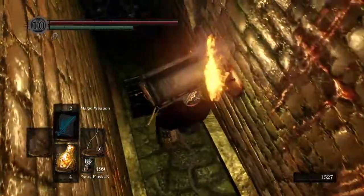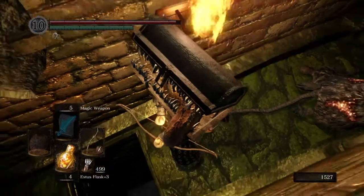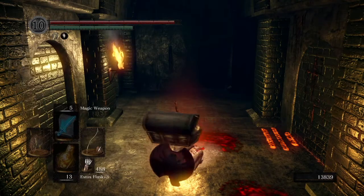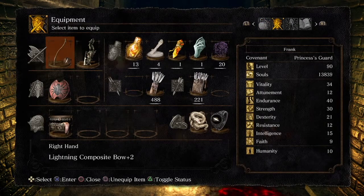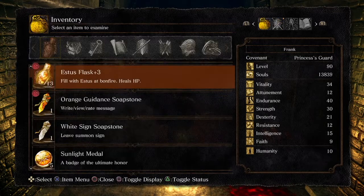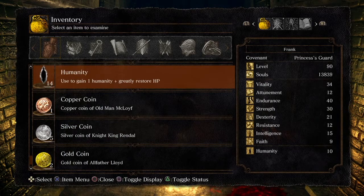Why am I standing here wearing a mimic head? And what is that sound? Stay tuned to find out. Mr. G plays Ratsouls — G's Souls episode 17: Ratsoul Farming and Life Lessons. Hey everybody, it's Mr. G, the 11th nicest guy on the internet. Today I'd like to show you how to farm humanity in the depths, and I'd like to show you a horrible, horrible mistake I made while farming for said humanity in the depths. This will be both a tutorial and a cautionary tale.